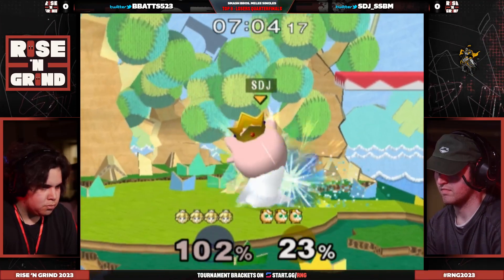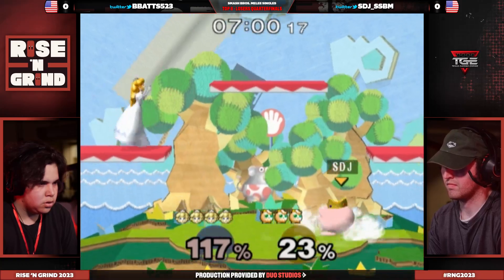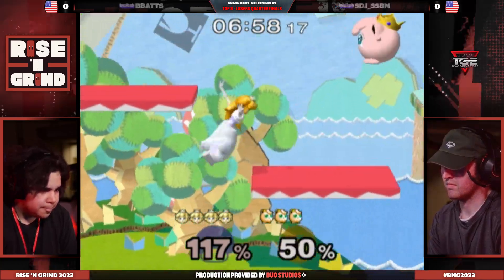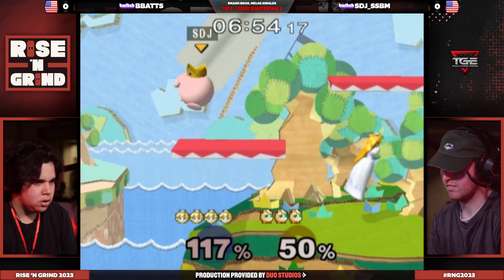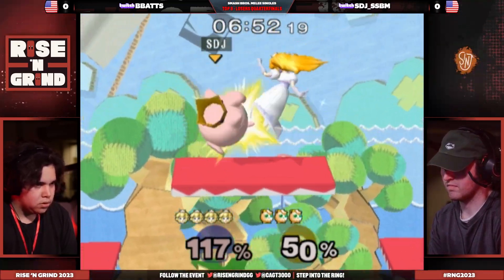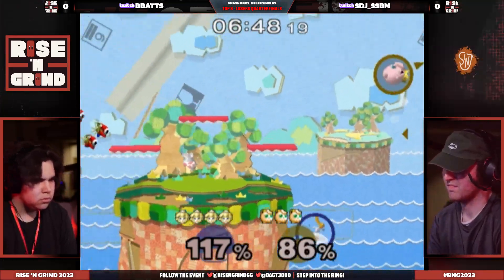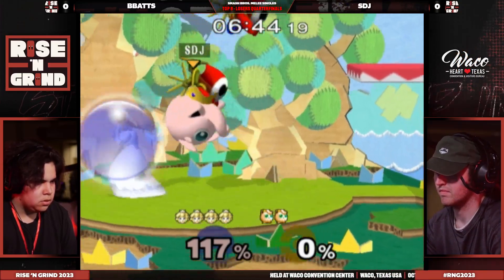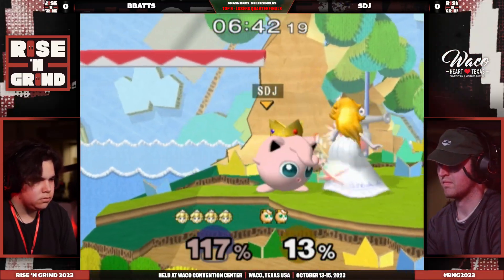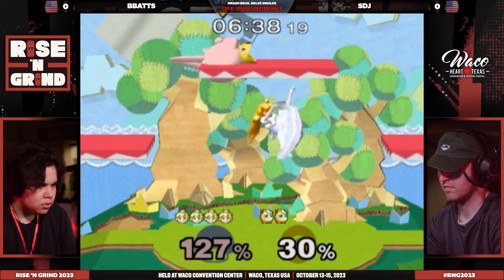One of the other things we haven't mentioned — in a set where it's generally kind of slower, we've already seen a bomb, but typically this is where we see the more interesting item pulls: turnips, stitch, bombs, that kind of stuff, because Peach just gets more chances to pull a turnip. One of the stylistic differences we're seeing from B-Bats: every other Peach grabs a turnip there and tries to go for an edge guard. B-Bats running off the stage, hitting the forward air — just a completely different play style for Peach.